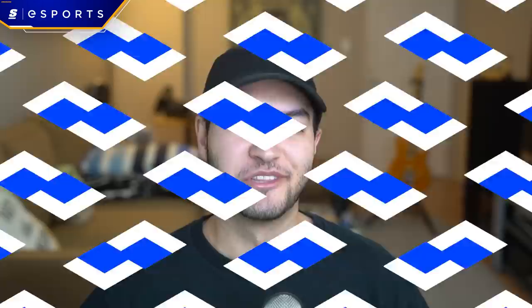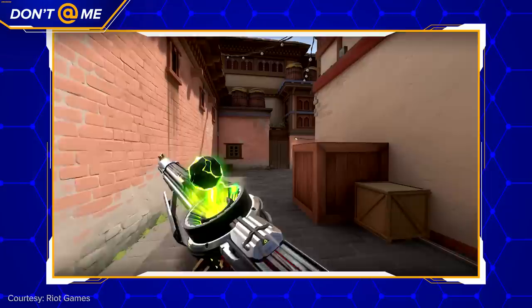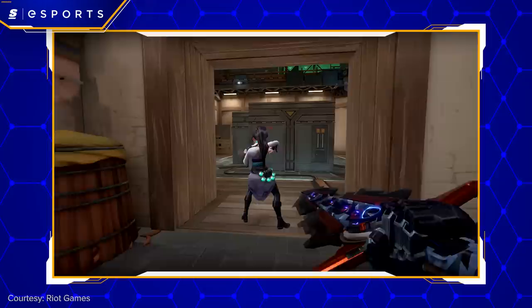But the new map and the new rank aren't the only things coming with this update — we also have something that I love talking about: skins. The Prelude to Chaos bundle is easily one of the coolest skin sets we've seen in a while. Just look at these things — they sound incredible and the finisher is badass. If you've tried out the Blade of the Rune King melee, you'll recognize the animations because they're the exact same, but the visual effects are pretty wild. Yeah, I'm definitely buying that.